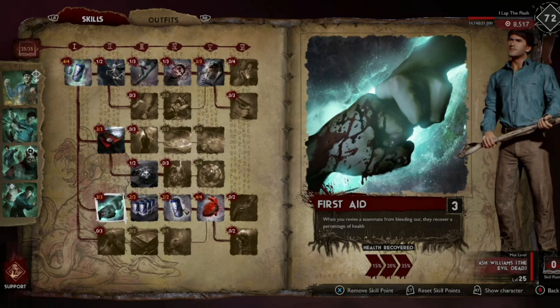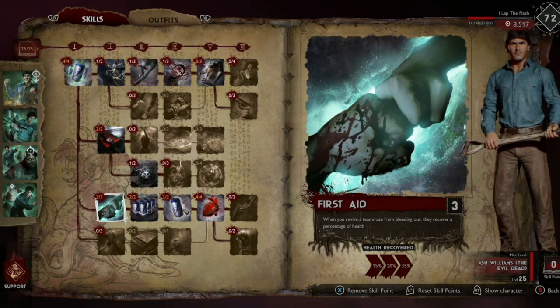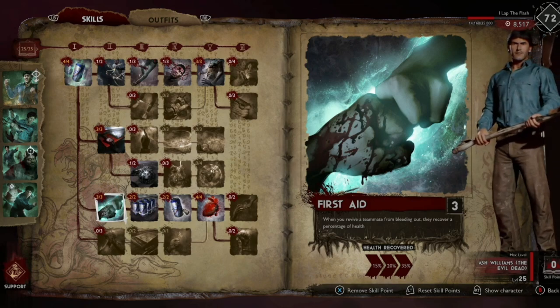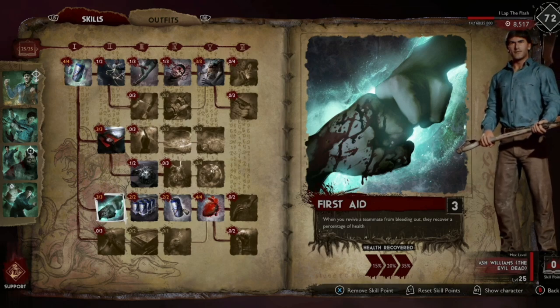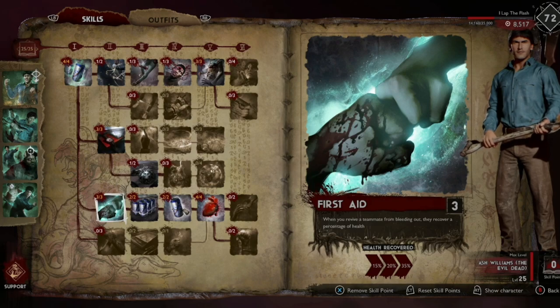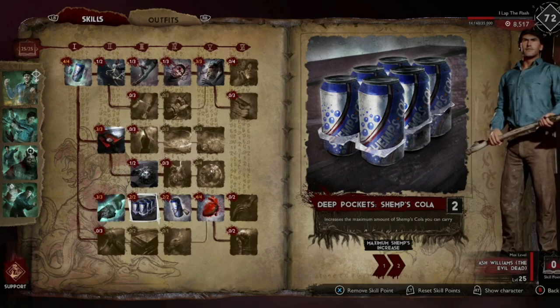Moving on, we're taking first aid since Ash will be the one reviving whenever possible. It's much easier for other characters to keep enemies off Ash than for Ash to keep them off others, so ideally he'll be reviving most people who go down — this gives them basically full health when revived.